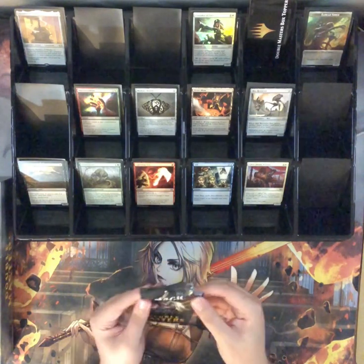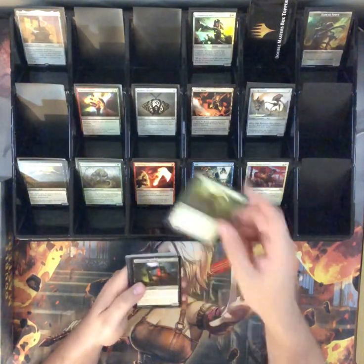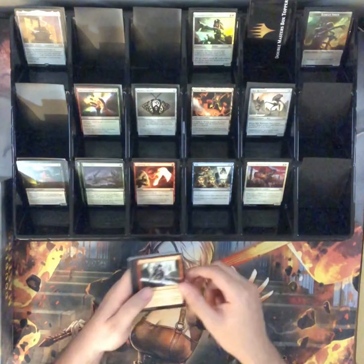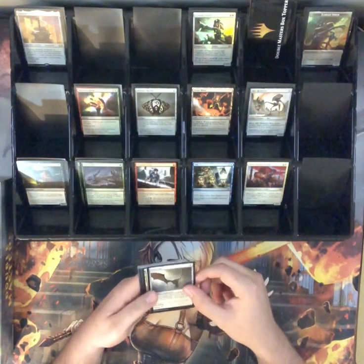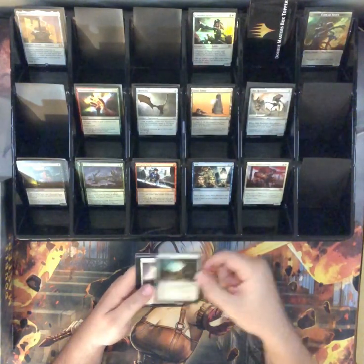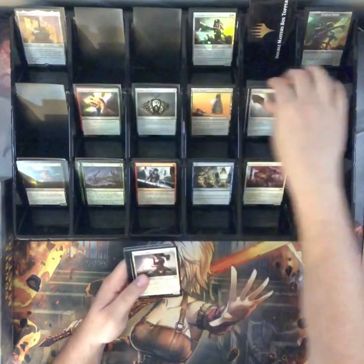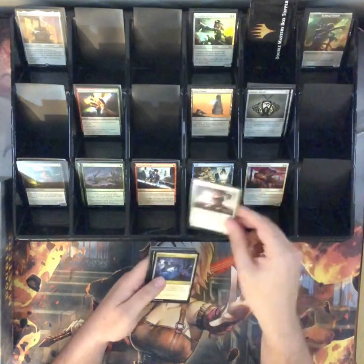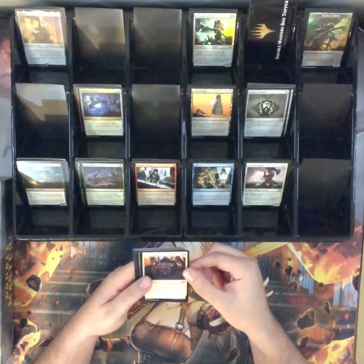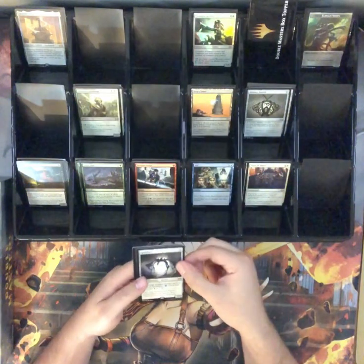Next pack. This was a set that was kind of hard to come by — sold out a lot of places, but hey, we found one. Might of the Masses, Driver of the Dead, Clear Shot, Weapon Surge, Skin Wing, Urza's Tower, Surge Node, Alabaster Mage, Thopter Foundry, Valor and Akros, Selesnya Guildmage, and a Spellskite.